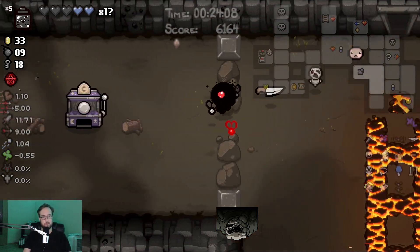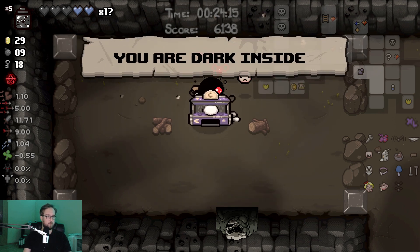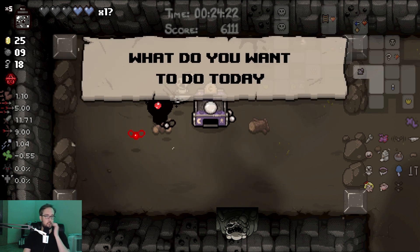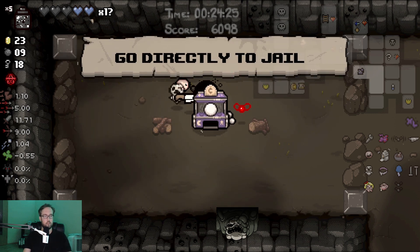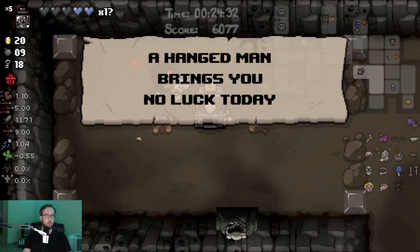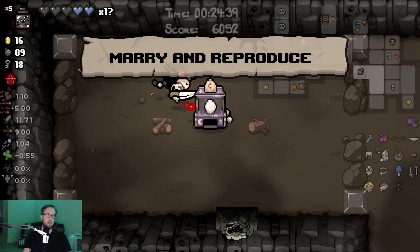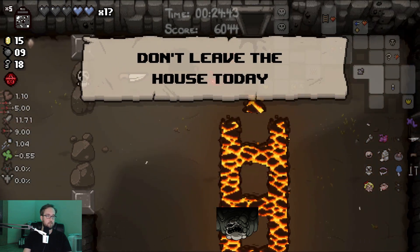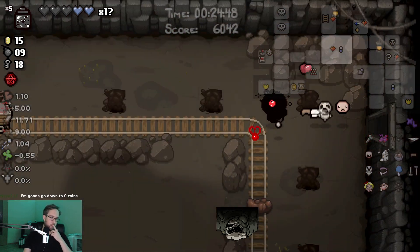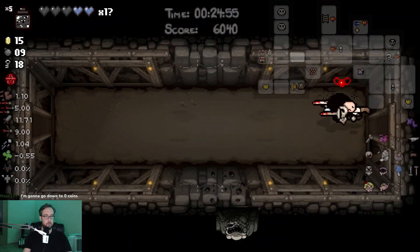That's a bit unfortunate to miss out on Guppy's Paw like that. With that being said, I have 33 coins and there's a fortune teller machine over there which I probably should have played ahead of time to figure out if I get more soul hearts. Oh yeah, right — that's the stinking egg call. I'm afraid I'm gonna keep you waiting today. Your princess is in another castle, go to the next room. I'm gonna go down to 20 coins. I'm gonna go down to 15 coins. Am I actually not gonna win anything? It's the worst game of my life. I need to keep 15 — there's a decent chance I'm still gonna get a store, I wanna keep that option open.